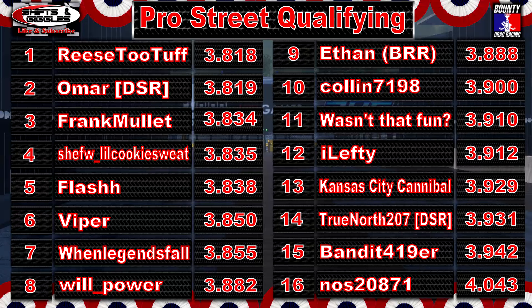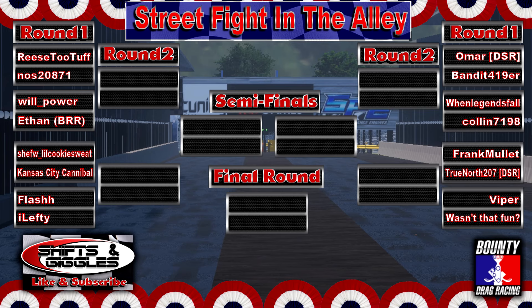Here's a look at the rest of our field today, and you can see how everybody stacks up heading into the elimination rounds. Our ladder is set up in a standard elimination tournament format, with the number one and 16 qualifiers racing each other in round one, number two races number 15, three races four, and so on down the line. The winners advance, the losers are out. Have a look at the first round pairings for today's action.